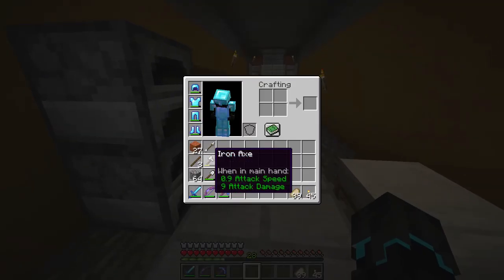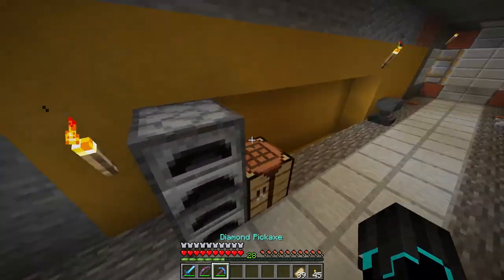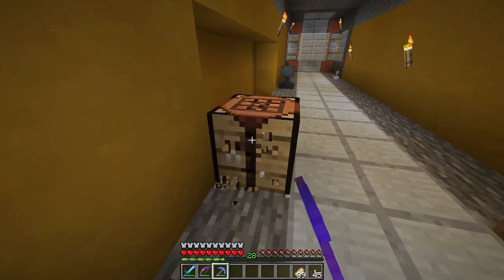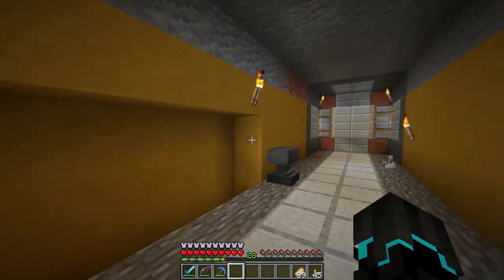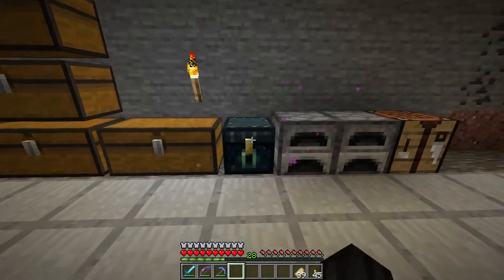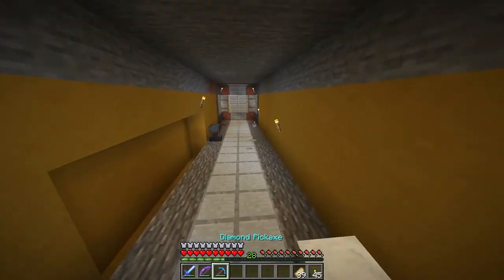Alright, that was that. Now this is my Silk Touch pickaxe so I can remove the chests as well. Okay, perfect. Finally — I guess these have to be moved as well. That took a while, that really did take a while. So the question is how many chests do I want on one wall? I'm thinking three double chests on one wall, and now that we can place them like this it's like two, four, six — a six-by-six arrangement.